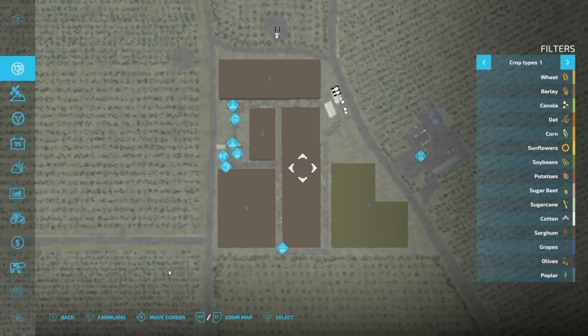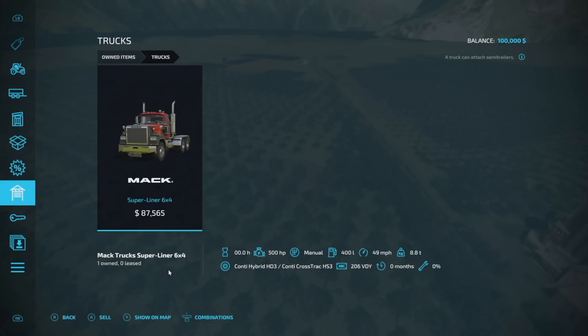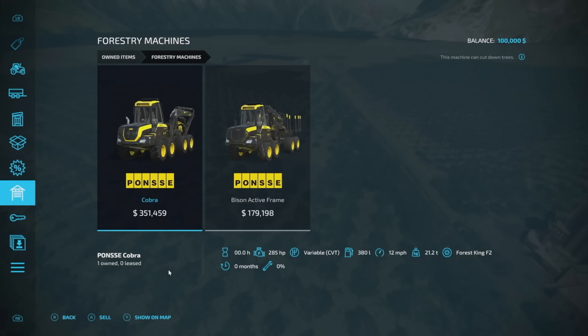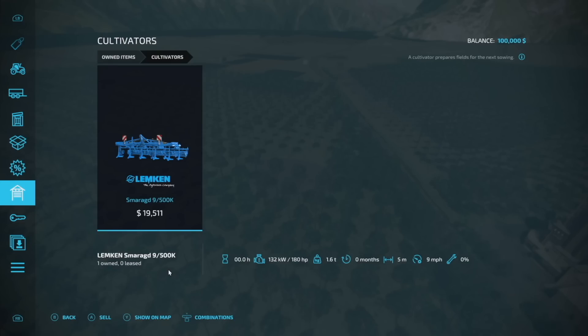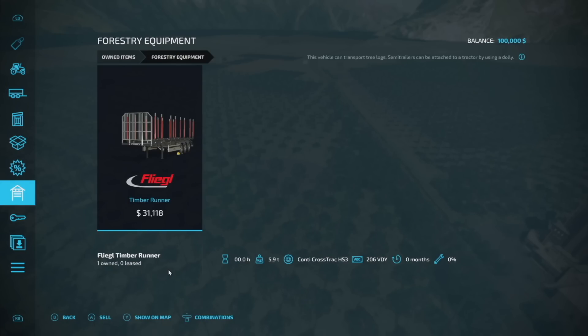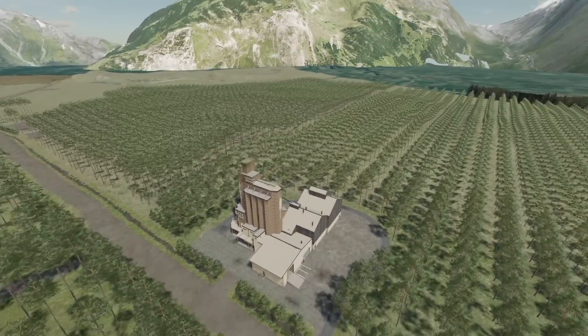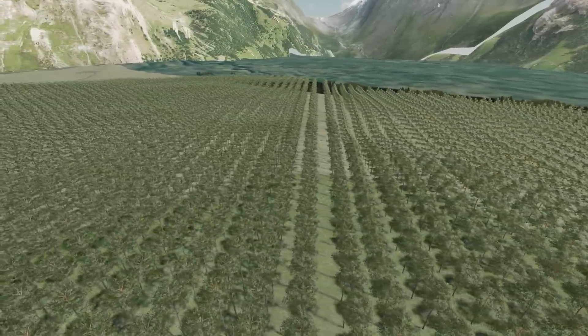Let's take a look at the owned equipment. All the owned equipment takes up 807 slots including placeables. We've got two 7Rs — one with the 330 big engine and a 270. We've also got a Max Super Liner, two Ponsse pieces of equipment, a Crambo half-pipe trailer, the Degelman rock picker, a cultivator, a direct drill seeder, a rear mower, and then the timber runner.